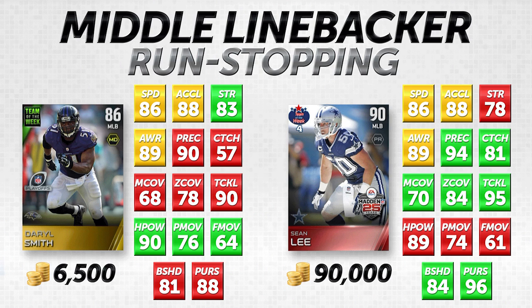The first cards we're looking at today are on the left side of your screen — gold Daryl Smith, the Team of the Week card from Wild Card week of the playoffs. The price will fluctuate a little, around 6,500 coins, but this card probably won't skyrocket in price and should remain relatively affordable for the foreseeable future as of this video being made on January 18th. We're comparing him to the 90 overall Sean Lee, a Madden 25 throwback item from the Team of the Week Week 4 set, going for about 90,000 coins.